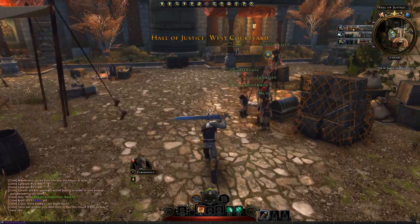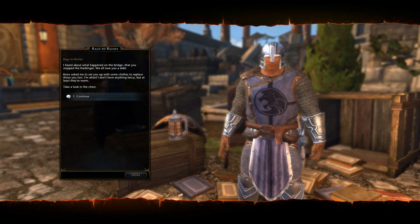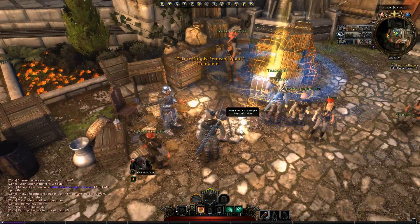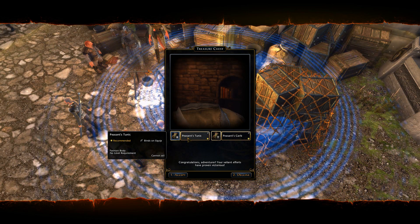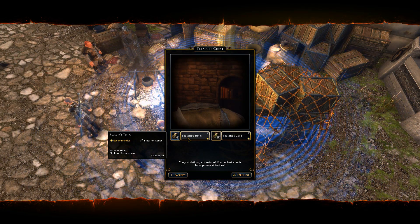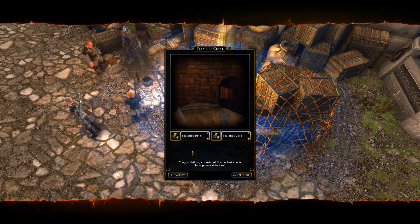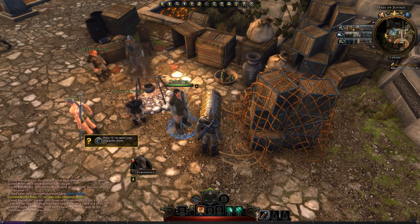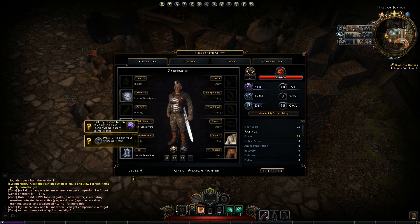Let's just move on. Let's find the guy we need to talk to. Hello adventurer — I heard about what happened on the bridge. You stopped the Harbinger — yes. And we get another chest. Amazing — just get handed free stuff. So I have to select one of these I guess. The peasant tunic. I get both of them I guess. Proceed to open the character sheet. Why is there no voiceover for this? Click the fashion button.